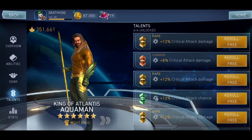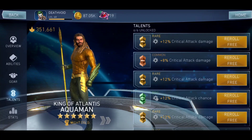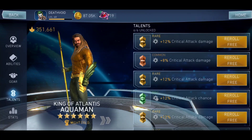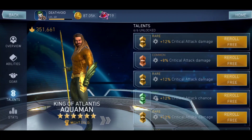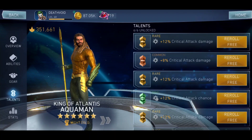For talents, you only need two types: critical attack damage and critical attack chance. If your King is on four stars, you need two critical attack chance and two critical attack damage. If he's on six stars, you need three critical attack chance and three critical attack damage — because this is a critical build. It takes time and coins, and you can use free re-rolls, but you need to get this right. It doesn't matter if the talent is common, rare, or epic — you just need those three in.